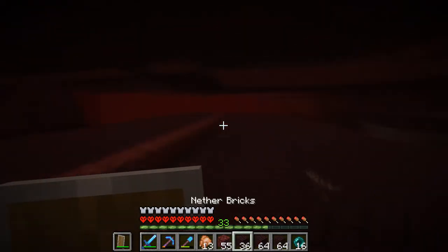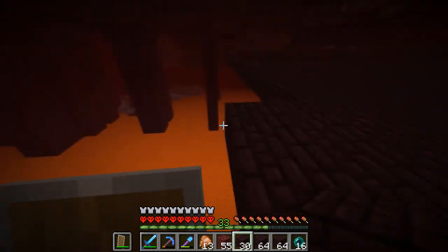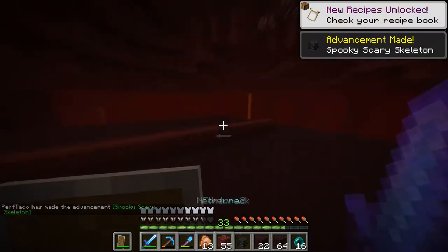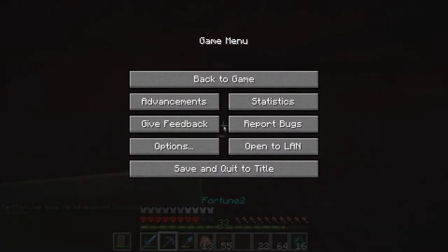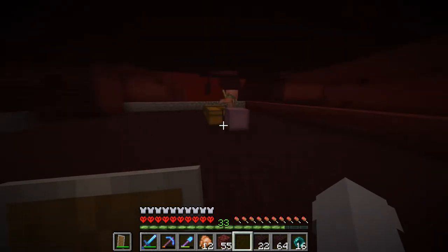Basically, creating a Wither Skeleton farm. Pretty much all I do is just make it so that they can spawn on the cobblestone. This is me getting a head the first time. I got a freaking head! Basically, it just makes it so that things can spawn in the Nether Fortress — just more spawning areas.